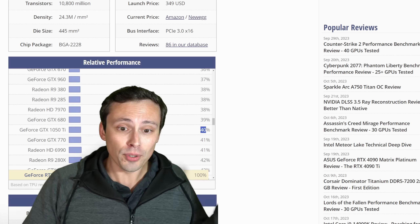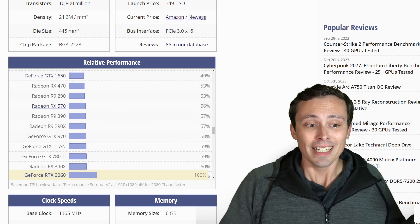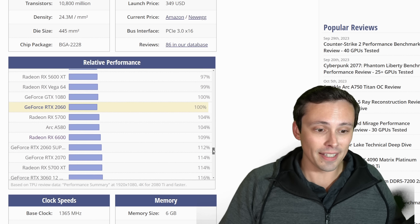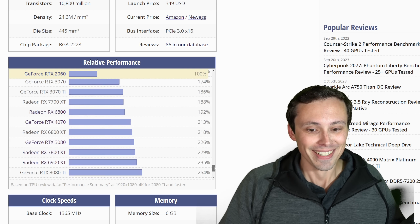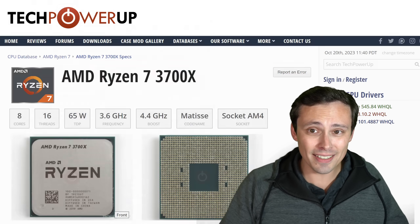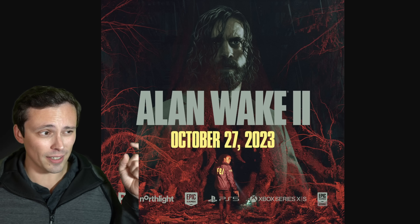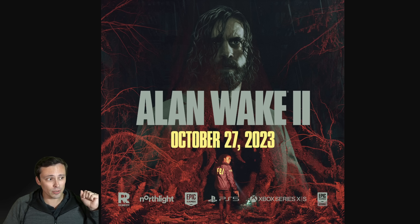That's pretty crazy. If you want to see how your GPU stacks up, the TechPowerUp relative performance chart is useful — you can scroll through and find where your GPU falls relative to the minimum of RTX 2060 and up from there. The CPU listed didn't seem too crazy, but I am very curious on the 27th how this is going to go.